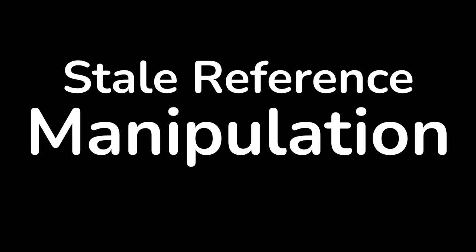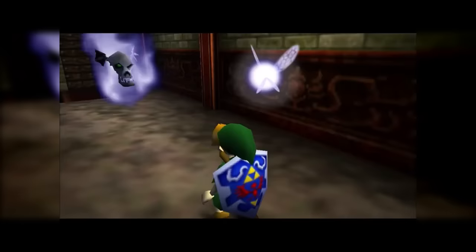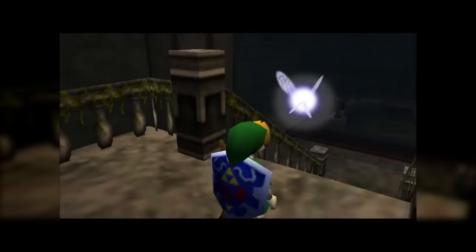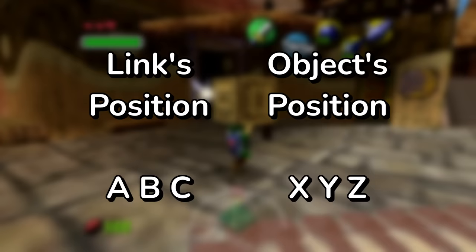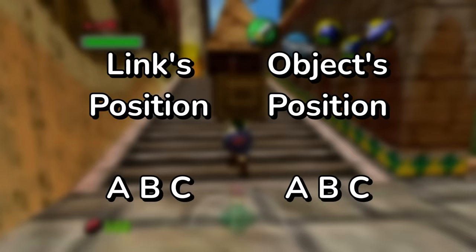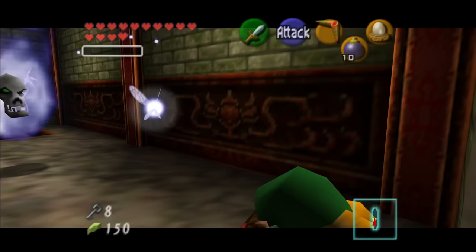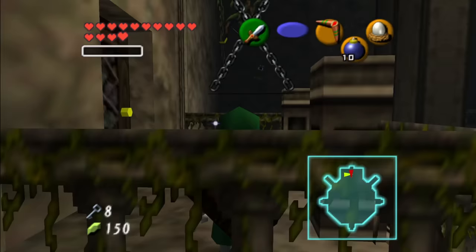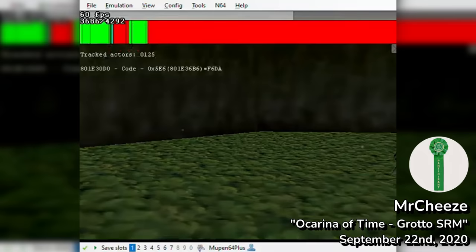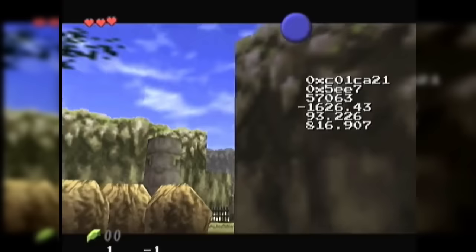Thankfully, that time came much sooner than anyone had anticipated. On October 10th, 2019, glitches and stuff would discover stale reference manipulation — the most broken glitch in Ocarina of Time and Majora's Mask. When Link carries an object in the game, Link's XYZ position and facing angle values are copied onto the object to give the illusion Link is actually carrying it. However, by performing certain glitches to unload that object without breaking the pointer that copies Link's positional and rotational data, those values are copied onto whatever fills that empty slot in memory. It's very similar to cloning in Mario 64, but SRM is way more powerful. It could transform the properties of various actors such as where a grotto may take you, or what item you get from a treasure chest, and can even write and execute arbitrary code.